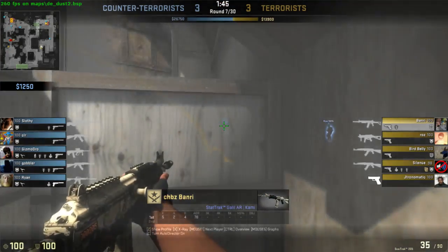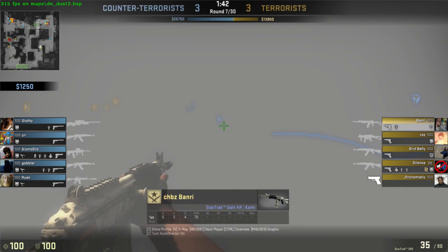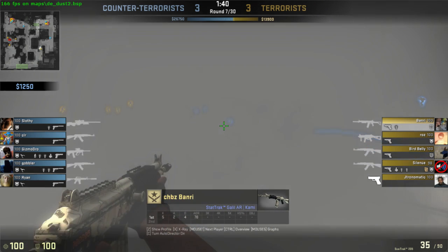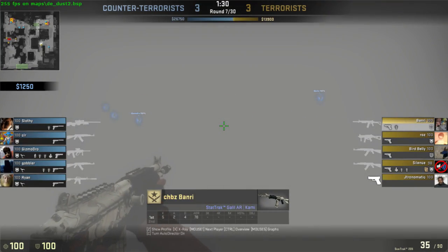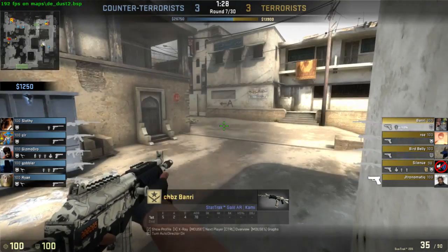You seem to be fond of walking through smokes. If that's something you like to do a lot — and not just in this matchmaking game — try to take different routes, because as you can see, when you end up going through smoke at long A, you're in kind of what I would call a no man's land, where you're exposed to a lot of different angles.